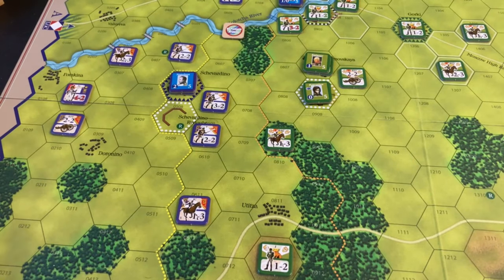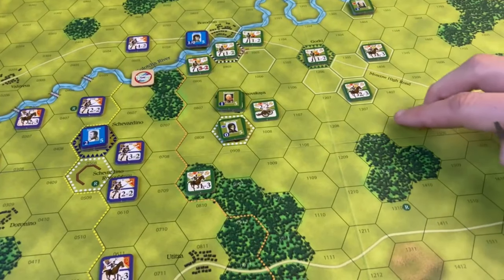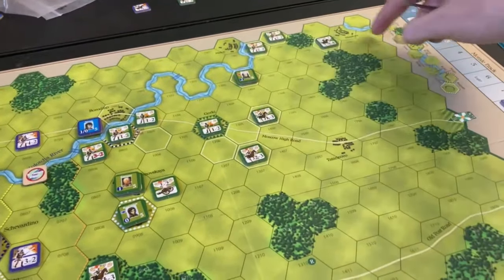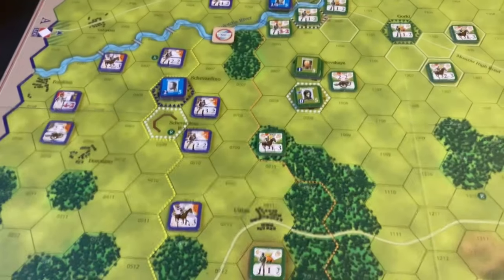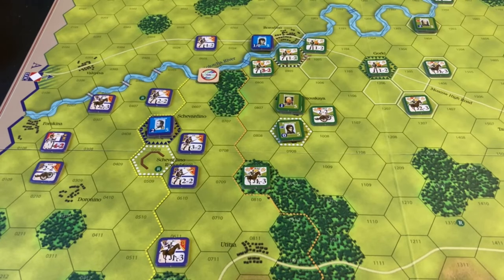The entire French army is on the board. The Russians start with their defense release plan limiting them, but there's still a lot to be released — two Cavalry Corps, three Infantry Corps, and a Cossack unit all have yet to be freed. The French really need to close — they're running out of time and space.